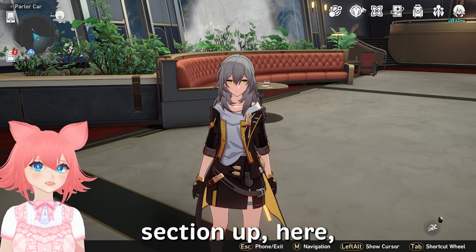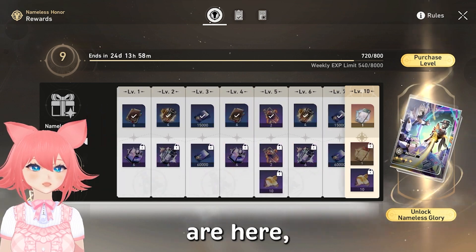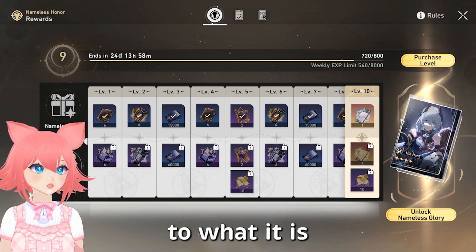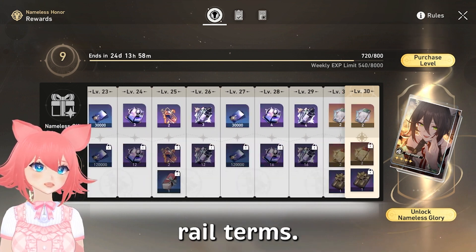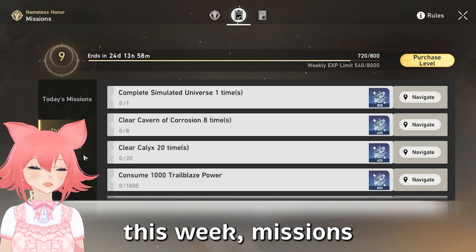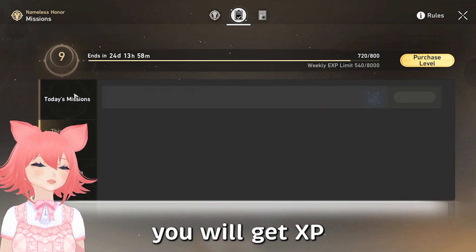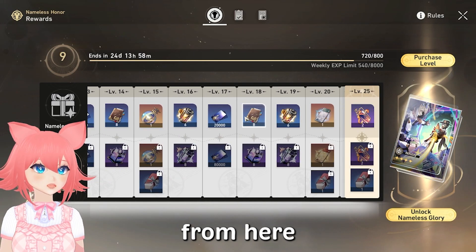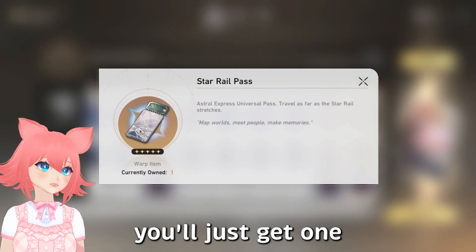If we go to the Battle Pass section up here, it is right here. You can see all these levels that you can level up. Now if you've come from Genshin, it's kind of similar, but I'll explain it in normal Honkai Rail terms. The rewards at the top are ones you get for free when you do today's missions, this week's missions, and this period's missions — basically the patch's missions. You get XP and free rewards, including some wishes and materials, and at the end you'll get one single wish.